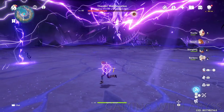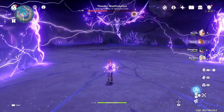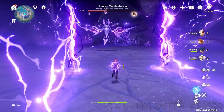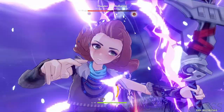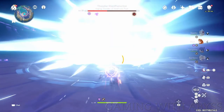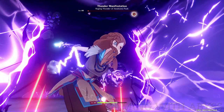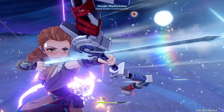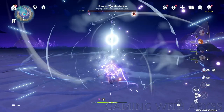Some abilities have a short animation and if you time this right you can avoid taking damage. Here's an example of Aloid using her main ability — as you can see, I'm not going to take any damage at all. Test out the characters you like to use and see if they have an ability with a short animation, and if you run into any trouble just time it right so you don't take any damage.